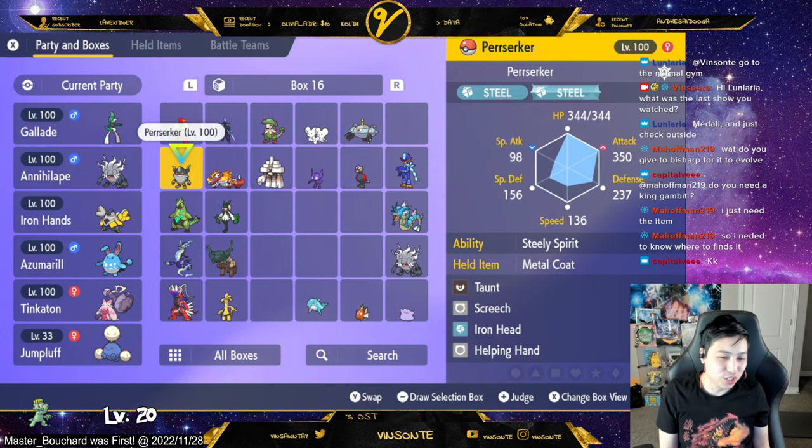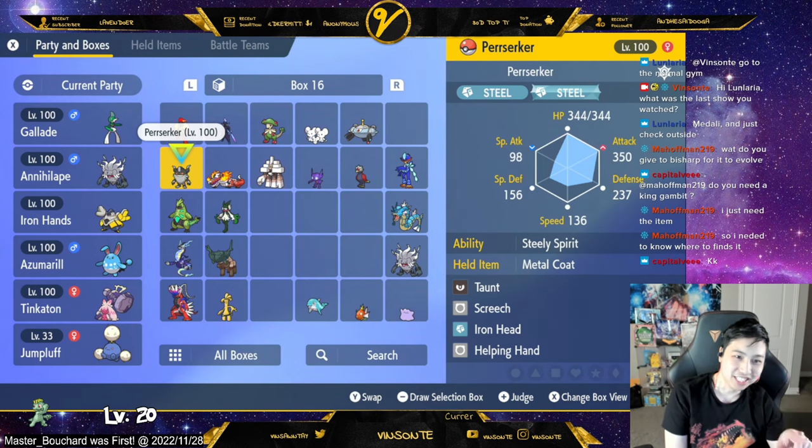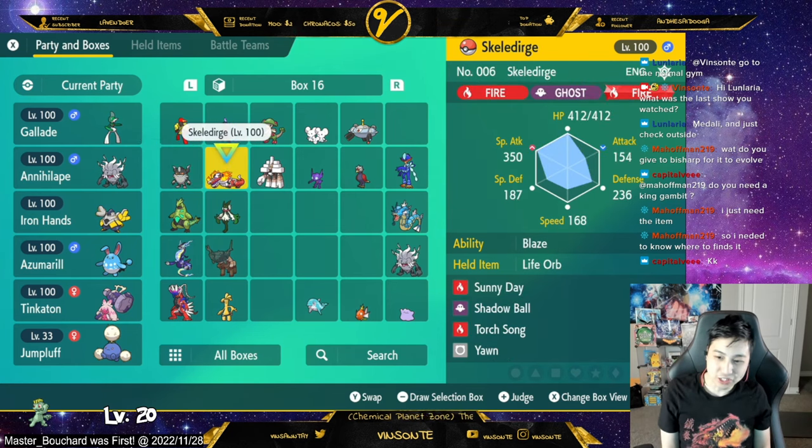Everyone should also have Gholdengo. It's a pretty good support unit. It can pretty much support and can kind of carry depending on how many Gholdengo are on the team. Taunt is good if you're a host. Then Screech and Iron Head. I used to have Life Orb on this, but then I just gave it Metal Coat. I also just made this yesterday.